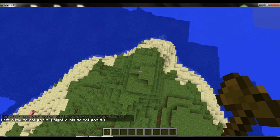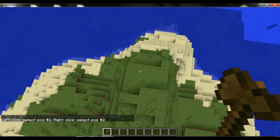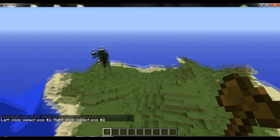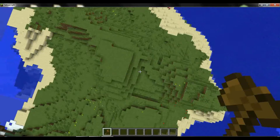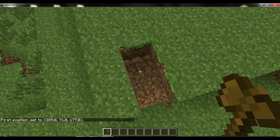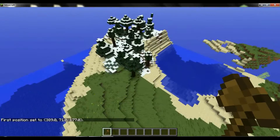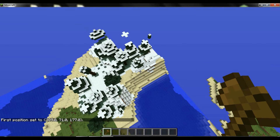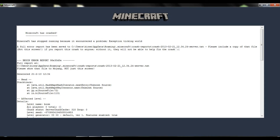I want it to work. So, World Edit — first set position one, and then set position two. It's lagging Minecraft very much. Don't know what's happening. Minecraft has crashed, or Minecraft has opened?